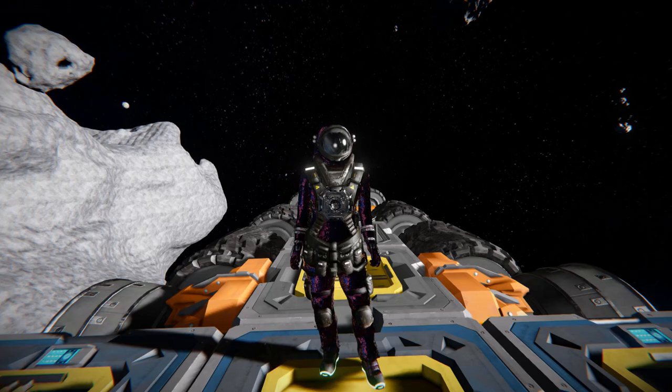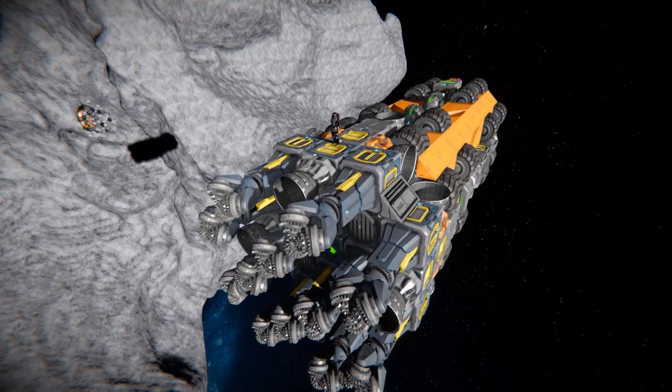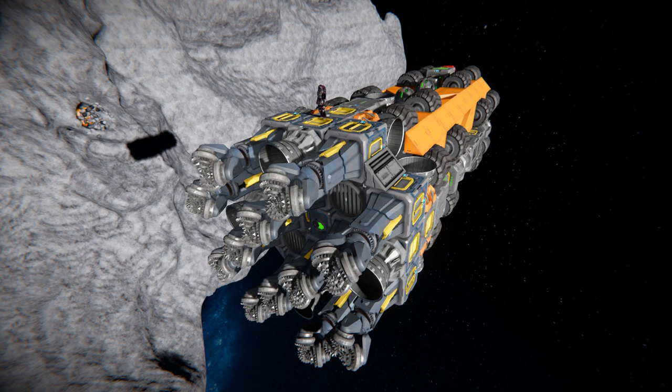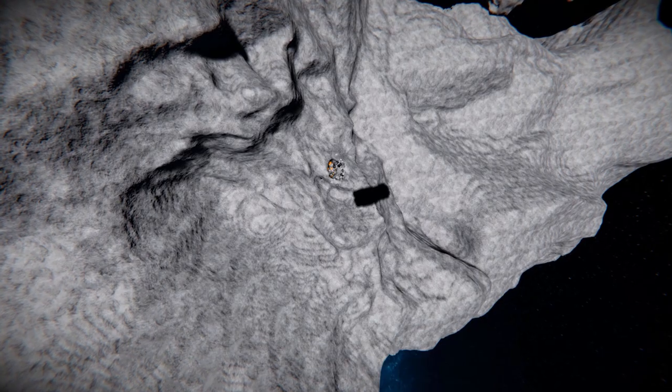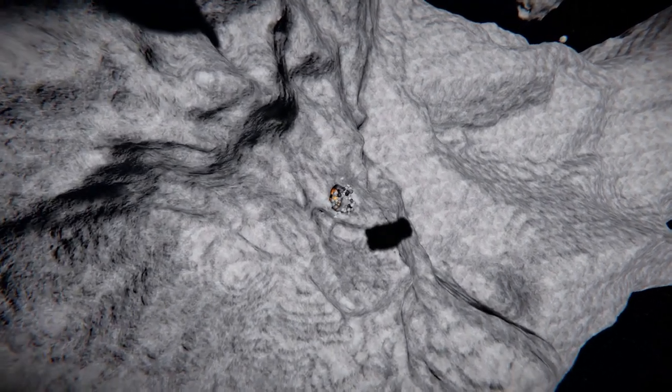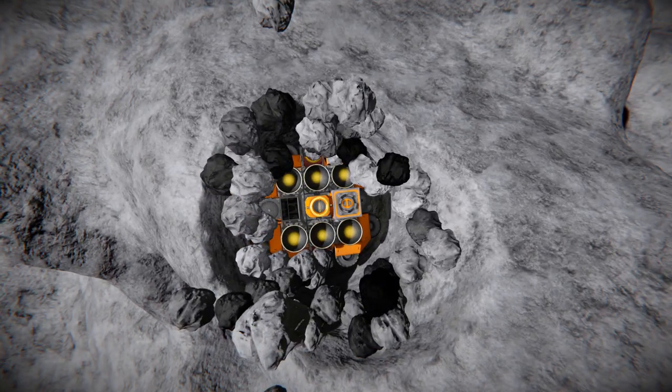Hello and welcome back to another Space Engineers Showcase video. In today's video, we're looking at another mining ship, and this one is called the Reaper 12 SHB-S1. This is a semi-automated miner that you can set up to an asteroid, click a button, and it will start mining away at all the precious resources or stone until you eventually come and stop it, or it goes through the other side of the asteroid. We'll come back to that one a bit later.